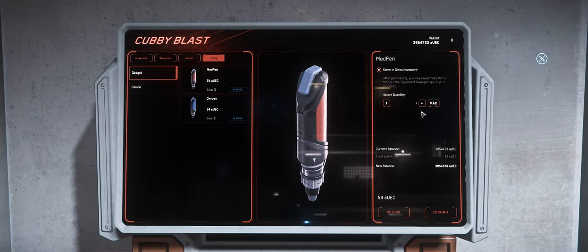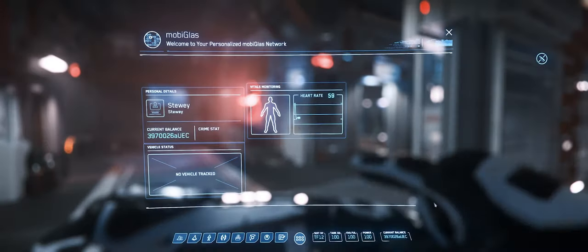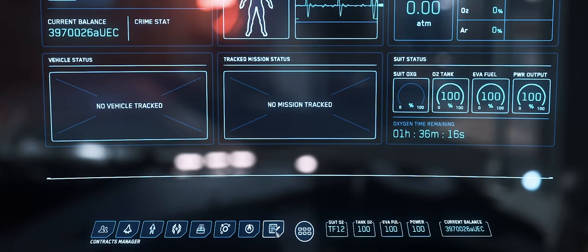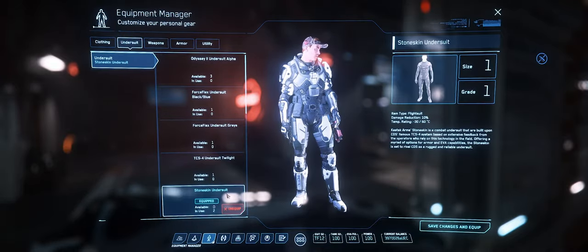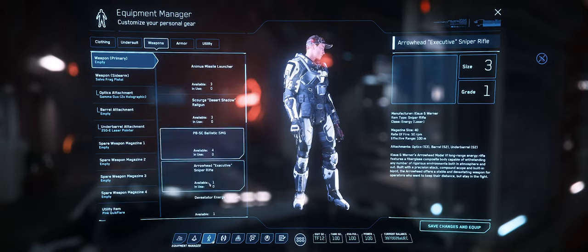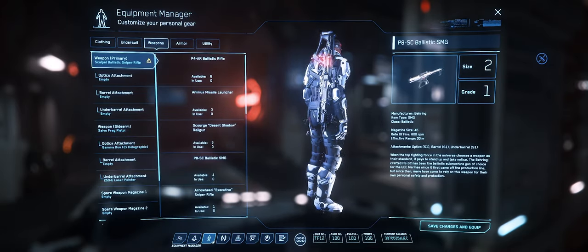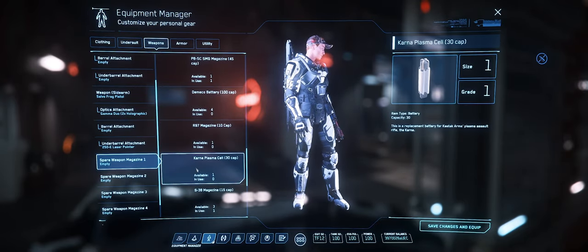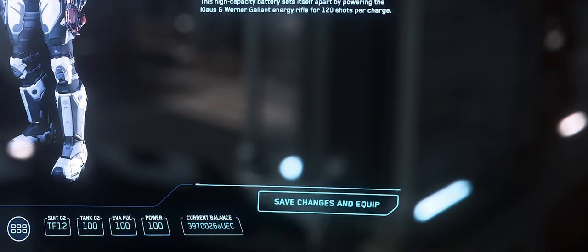Most importantly, head over to utility and grab as many med pens as you feasibly can. Once you've done this, bring up your mobiglass with the F1 key — it's your most important tool as a citizen. It has access to your missions, equipment manager, ship loadout, star map, and contact list. We're going to focus on the equipment manager. Click on it to bring up your character's personal inventory. From here you can change what armor your character is wearing. We're going to put our weapon on our back — cycle to the weapons tab, find your recently purchased gun, and click equip. Don't forget you'll also have to equip the ammo: click on a spare magazine slot, find the ammo, and click equip. Whatever you do, don't forget to click Save Changes at the end, as this is what actually applies your changes.